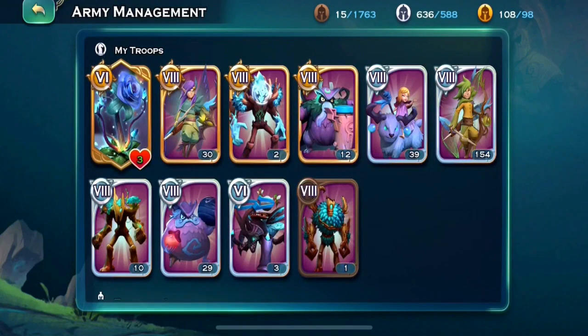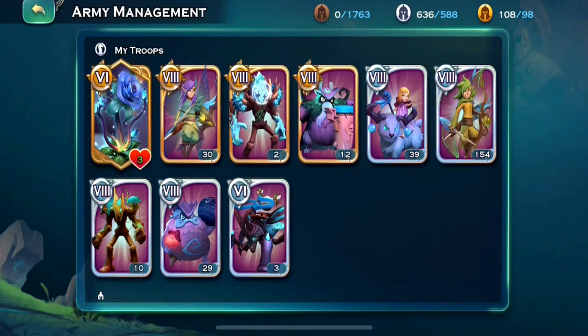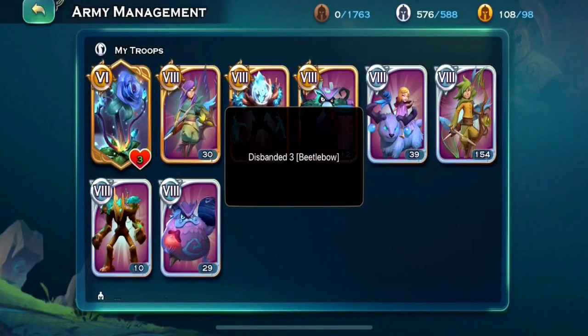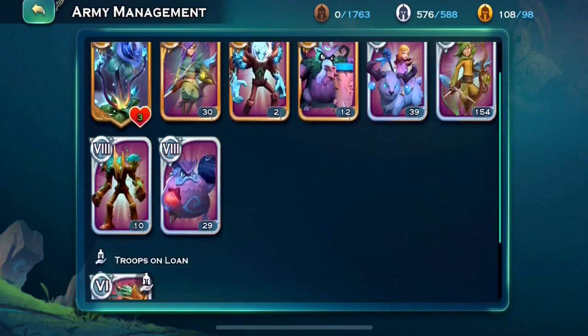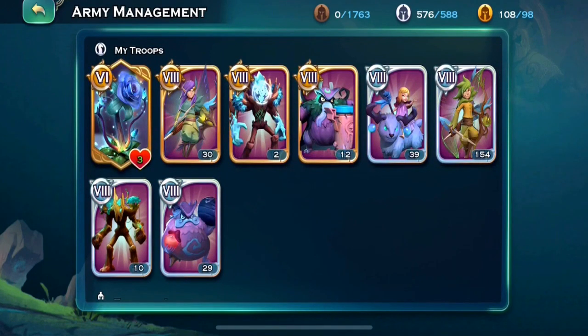All right, so army cap. For Minds of Mayhem I highly recommend that you do not have any bronze troops — it's just going to give you an advantage over players that do. Don't bring any siege with you; that's just extra power that you don't need. In my opinion you would only want enough troops to have three full armies. For sure do not bring bronze troops — it's just going to give someone an advantage over you who is not bringing bronze troops.